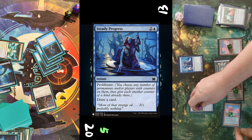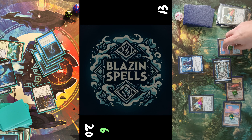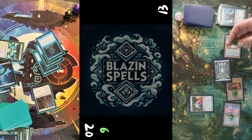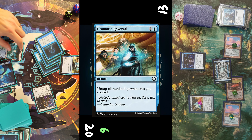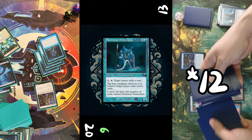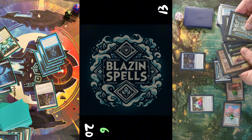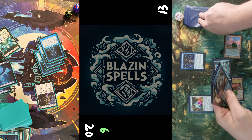Opponent untaps, draws, plays another Saprazzan Skerry with two depletion counters. He takes three mana in his pool and casts Steady Progress — proliferating me to six poison counters. He proliferates the counters on his board, then takes two blue mana from the Skerry to cast another Experimental Augury, which I react to with a Dramatic Reversal, letting him mill four more cards before he gets to draw.